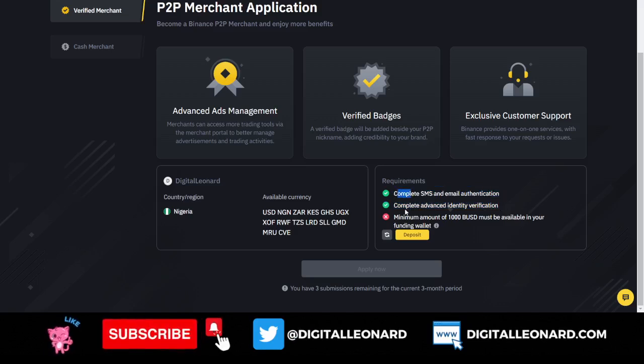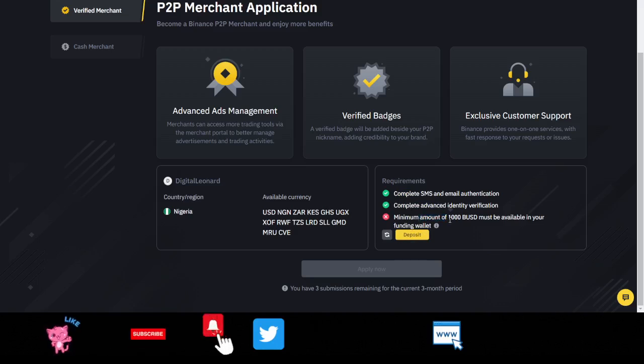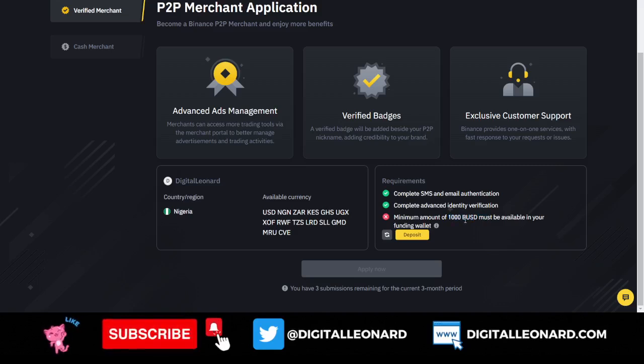To become a merchant, you must have completed the basic verification processes. The next requirement is that you need to have a minimum of 1,000 BUSD in your funding wallet. If you have the money in your spot wallet, transfer it from your spot wallet to your funding wallet — once you do that, this last option will be checked green. Then click the 'Apply Now' button. Binance will review your application, approve you, and give you the verified badge, and you are good to go — you can then start trading high volumes, even 200 million or 300 million naira.